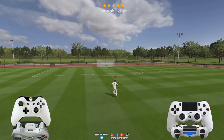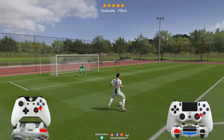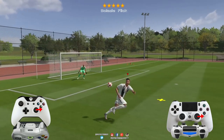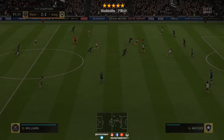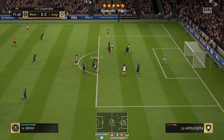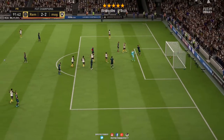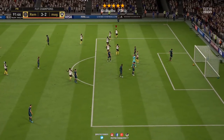Por otro lado está ese toquecito que pegamos al final. Si os fijáis, hacemos un bolas y flick y acto seguido le damos el joystick derecho hacia la espalda del jugador, para que nos haga ese toquecito hacia atrás.